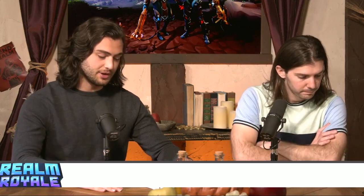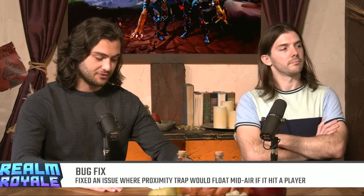Fixed an issue where the proximity trap would float in the air if it hit an enemy player. I noticed from watching streams that it was strange — when you hit someone with the proximity trap it would just hang there and then deploy. Working with Alex, we decided to just make it explode immediately if it hits someone, since it made no sense to just sit there. If you land the skill shot, you should be rewarded.